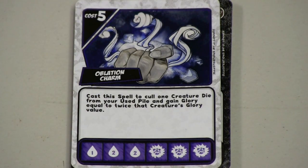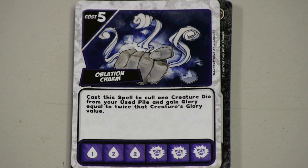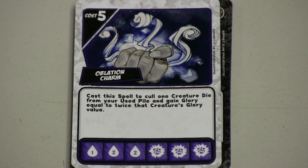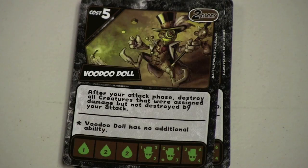The ablation spell is pretty neat because it's all about culling dice, double glory, and such. The one I like the most is: you can cast a spell to cull a creature die from your use pile and you get double glory for that. This is an amazing spell and can win you the game. This is a very dangerous spell — other players need to watch this one. It's pretty neat and I like that one a lot.